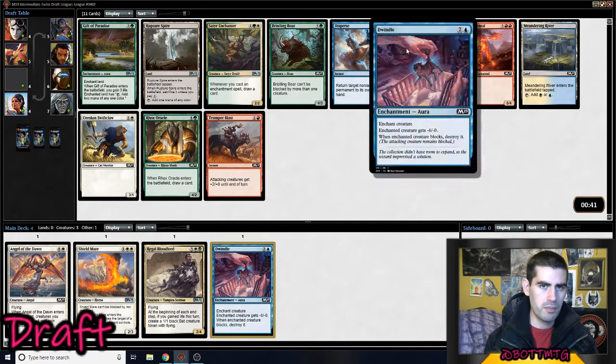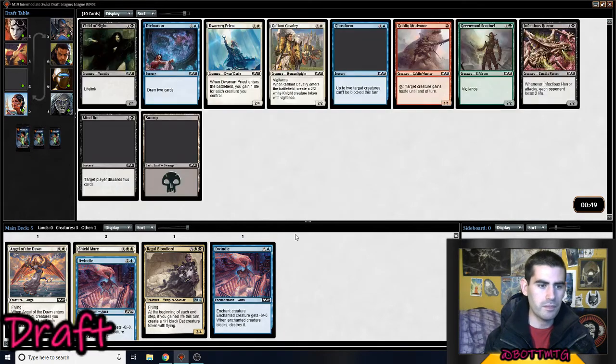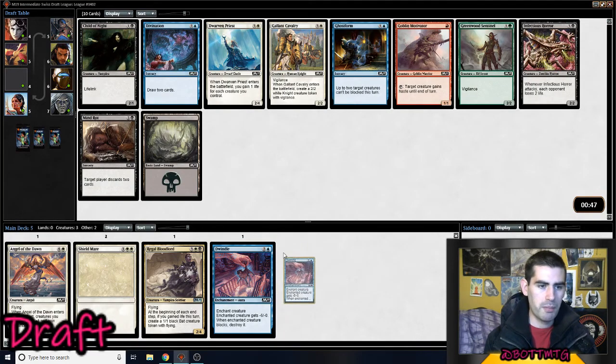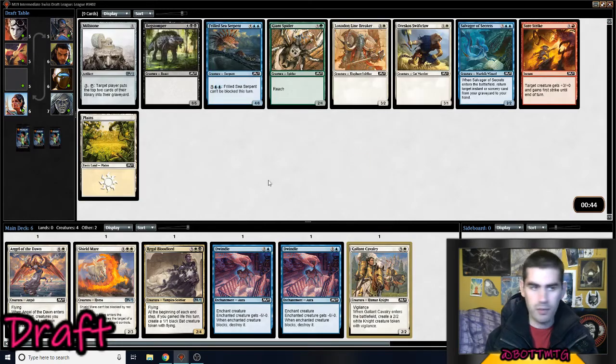But there's a second Dwindle here, so it's not like we have to just move into green. Blue is pretty open — maybe Blue-Green. Also Meandering River. There's a Gallant Cavalry, so White's definitely flowing as well. I do want this Divination, but I do want this Gallant Cavalry as well.